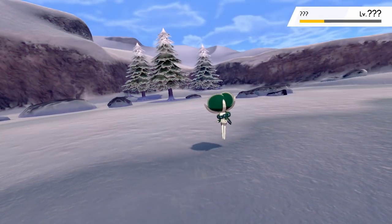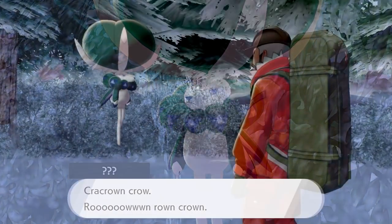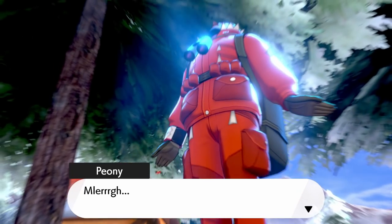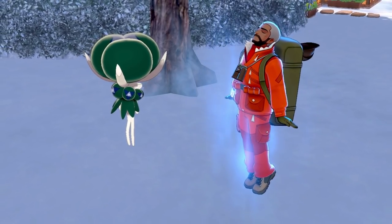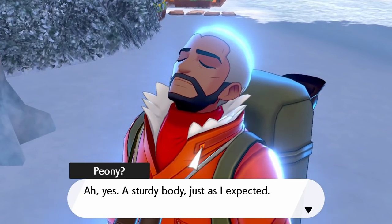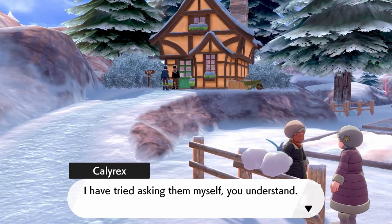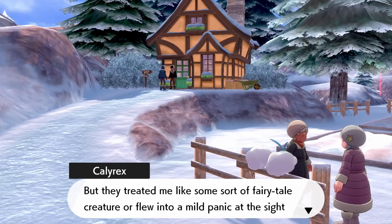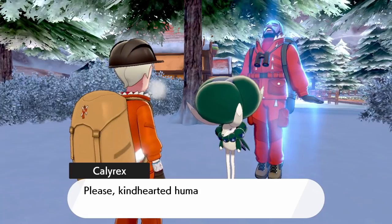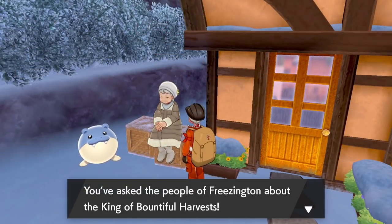Once you defeat Calyrex, it will start a conversation with you. It will take over Peony's body in a very funny sequence that continues through this saga, and then tell you about how it's disappointed because the people in the village don't remember it and somehow think it's a fairy tale. From there, go speak to the villagers — the NPC characters outside are the ones you need to speak to. Once you've spoken to three or four of them, you'll get a message saying you can go and inform Calyrex of their opinions.